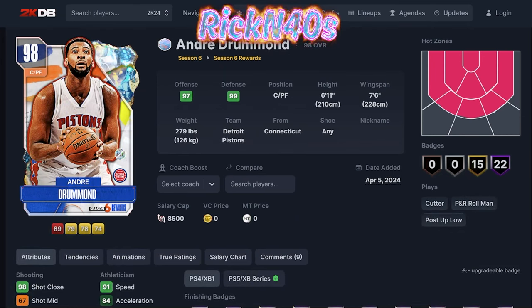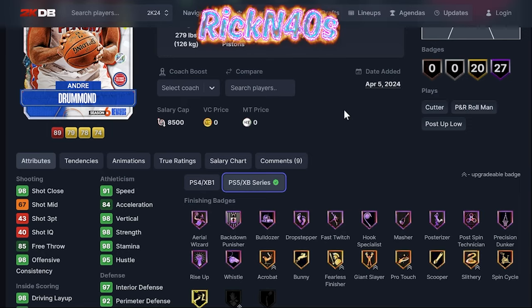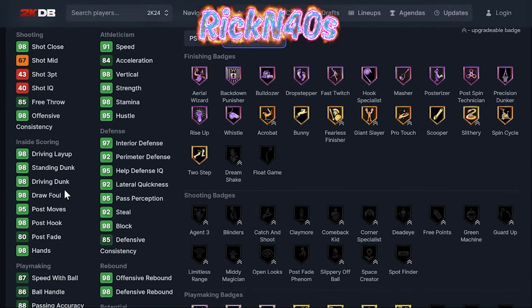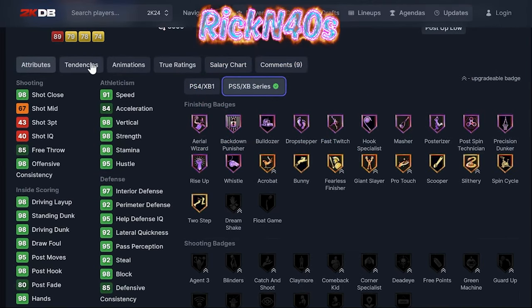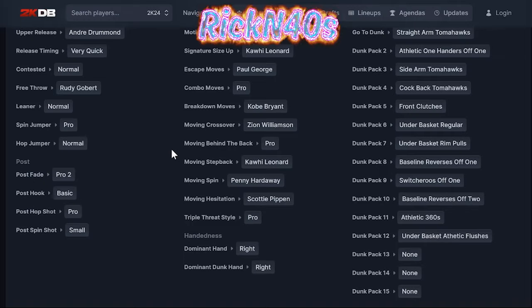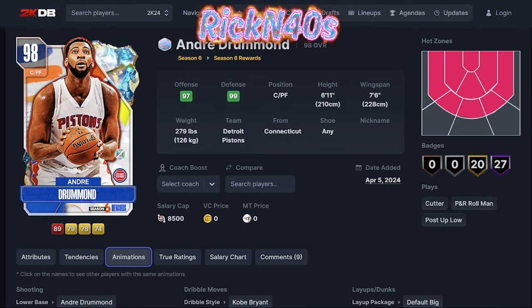Andre Drummond — 6'11" power forward/center. Another one with a 43 three-point shot, I'm not even going into this — this is trash to me. 98 rebounding if you need someone to rebound, mid-range is worse than Robert Parish at 67. He has a 98 close shot, deep standing dunk, driving dunk, and driving layup. 86 ball handle, 87 speed with ball. They're doing Andre Drummond very wrong — default big layup package, 12 dunk packages. They can throw this card away.